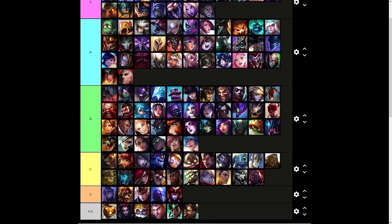Syndra is C tier — you need to stack a lot of Dark Spheres ahead of time, though after the buff it did get better and now has an execute. Tahm Kench is C tier — the new Devour is okay, it's not great.